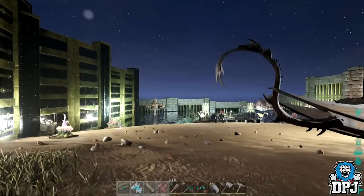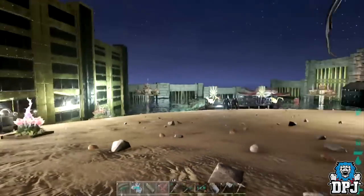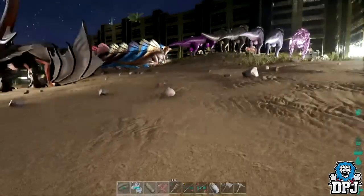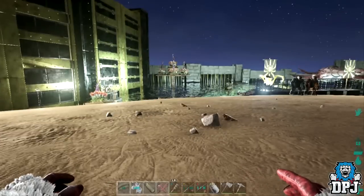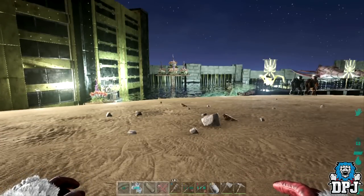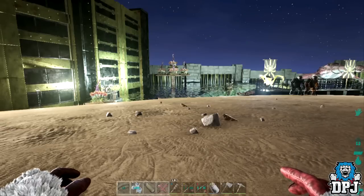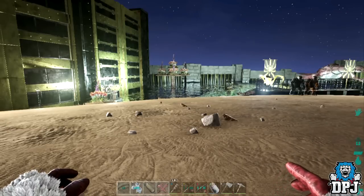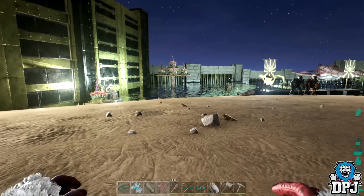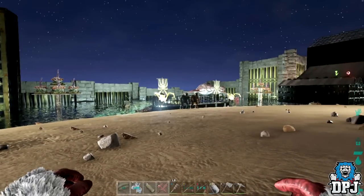I've set up a base with a couple of friends and been grinding hard. I'll cover the base in another video, but what I want to do today is show you guys my five favorite mutations so far — ones I've bred and hatched myself. A lot of these are over-the-top, like pink Rexes and blue Spinos, but I just like things that stand out. I'm going to cut the video and come back when it's daylight so we can actually see.